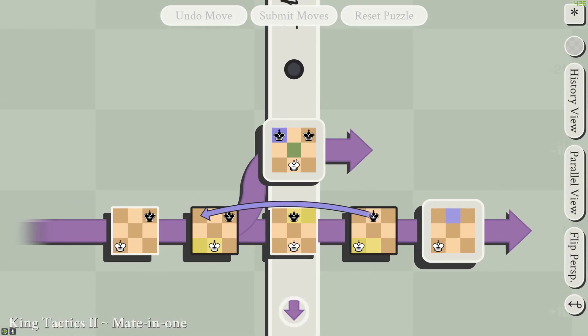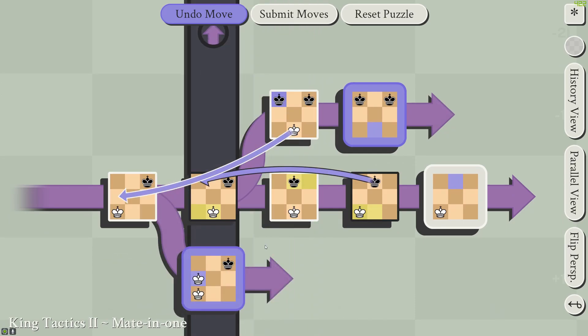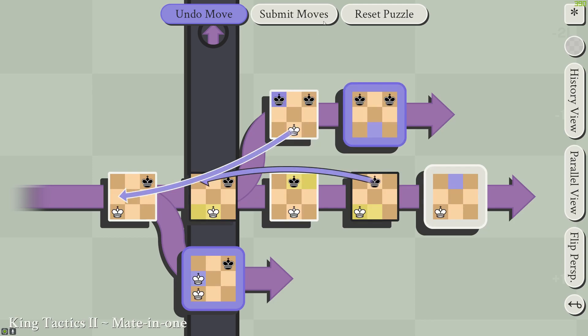In King Tactics 2, much the same — you're moving the king back here to create a branch in which the king could attack this piece, because the frame is diagonally adjacent.